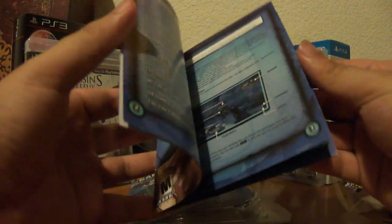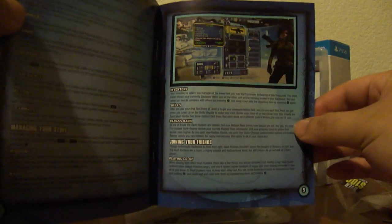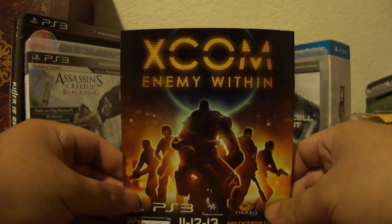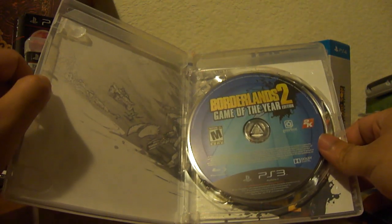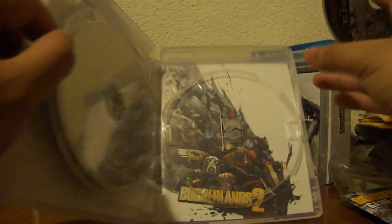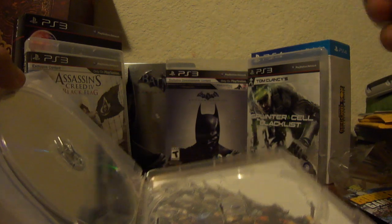We have a manual. Let's go ahead and take a look and flip through this. It's a small color manual with some insights into the game and how to play it. It's better than most manuals you find nowadays. There is some inside cover art — let me just remove this disc so you guys can see. You can see some of the main characters in the game. Looks pretty nice.